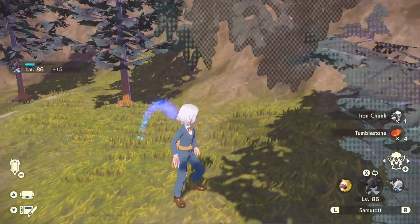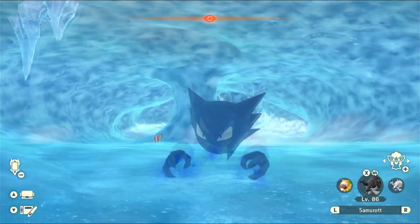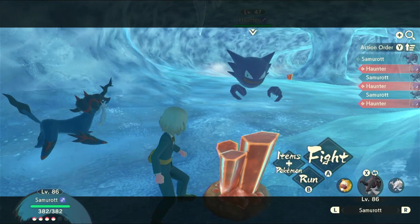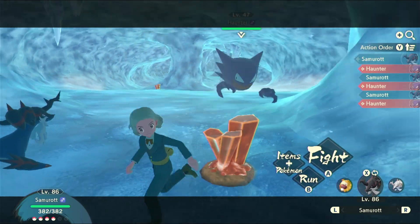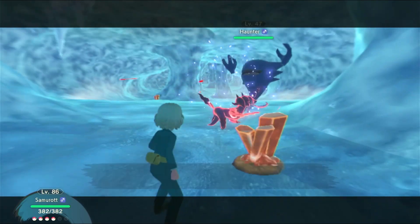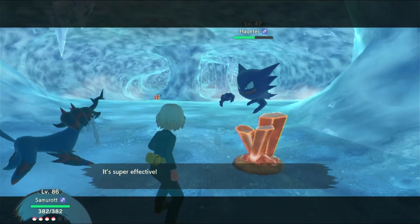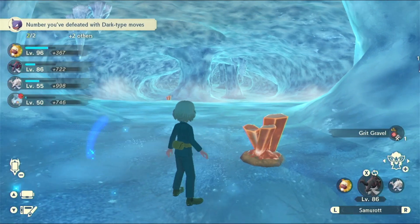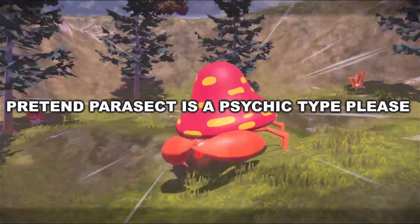While we're on the topic of trying to escape, are you haunted by the ghosts of your past? Forever wondering where you went wrong, how things got to this point, wishing you could go back and do things differently? Well, good news! Because Samurott's new dark type lets you hit those ghosts for super effective damage. You're also smacking around psychic types, but that's not as exciting.